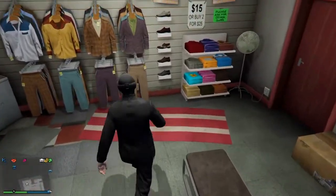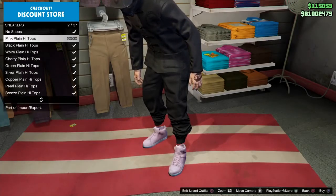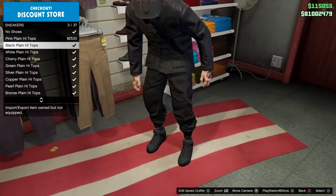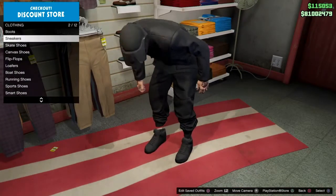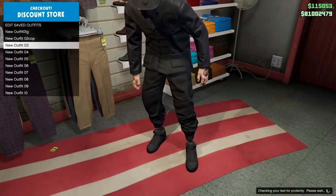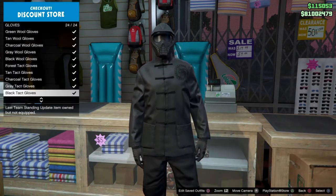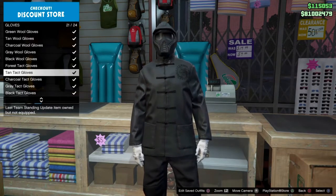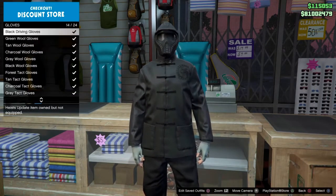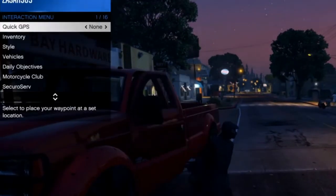Now go over to shoes and put on the black high tops — go to sneakers and put on the black high tops. We've got invisible ankles, which is pretty sweet. You can go ahead and put your black leather gloves on here, or wait until the last step. I put them on here and then did the glitch and they came back.